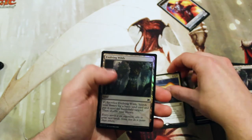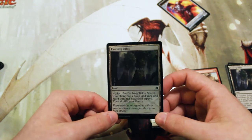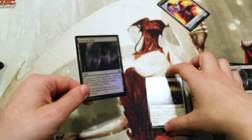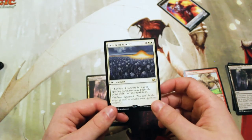That's actually the first Leyline I've ever owned, so happy to get that. Our foil is an Evolving Wilds — a little less exciting, but the foiling on these is interesting. I can't really say it's good or bad; it's not great. Anyway, a fantastic pool overall — definitely not a Goyf, but I'll happily take it.